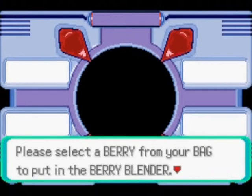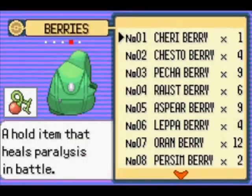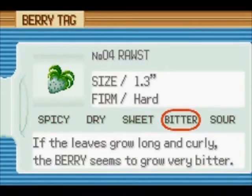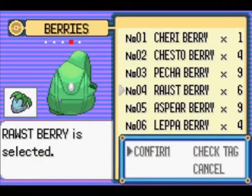Go over to one of the berry blenders, start up the blender and select the berry from your bag. The nature of the Pokemon you are intending to use is important as that will determine whether the Pokemon likes or dislikes the Pokeblock.